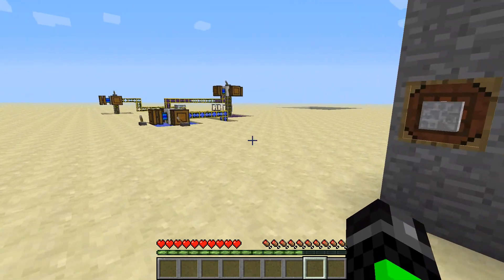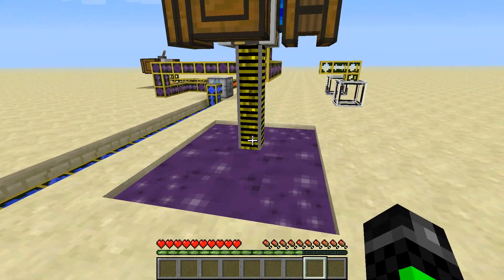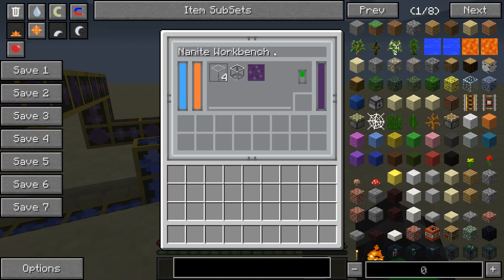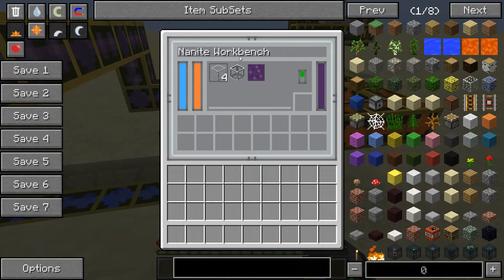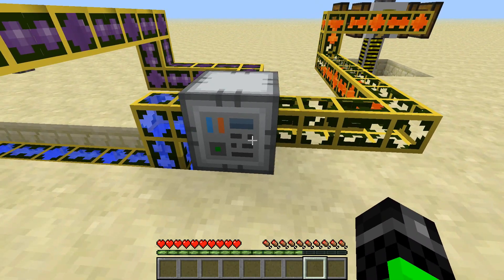Using BuildCraft pipes, you're able to transport liquids into your newly created nanite workbench. This is a new GUI which I'll go over. You don't need a level of 100% on water, lava, and nanite, but you do need lava, water, and nanite present.